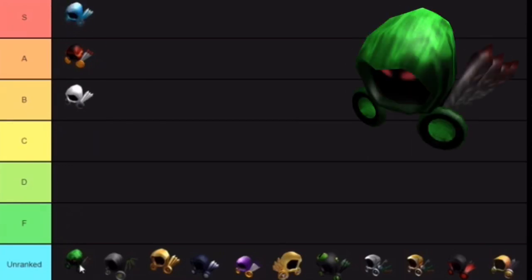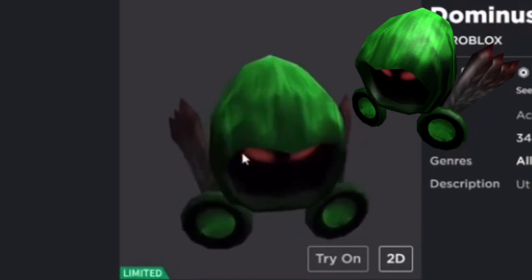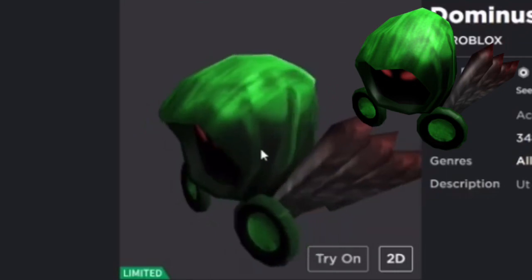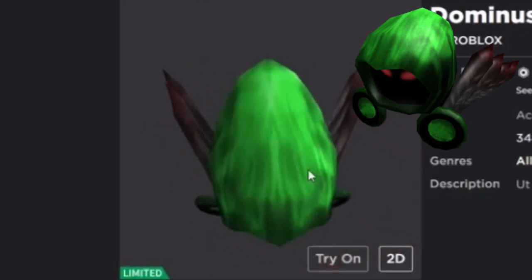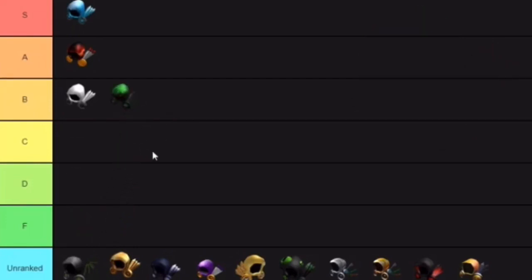Now Dominus Aursorem — they put way too much texture on the hood and I don't like how the green is smeared forwards instead of putting more wrinkles on the side like the other Dominuses. See, it's smearing downwards instead of going on the sides. I don't really like that, so I think I'm gonna put it in B — and I'm being generous with that.